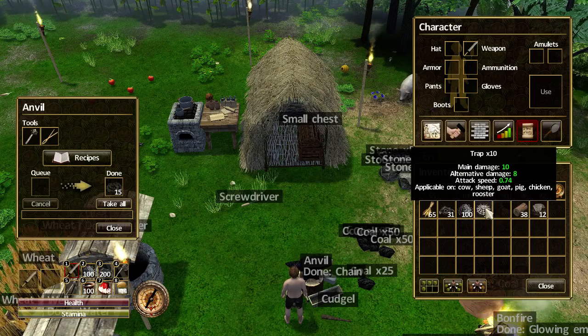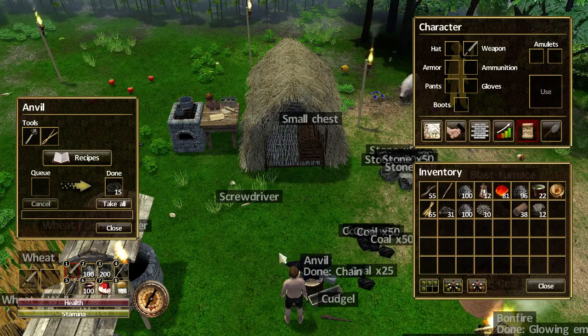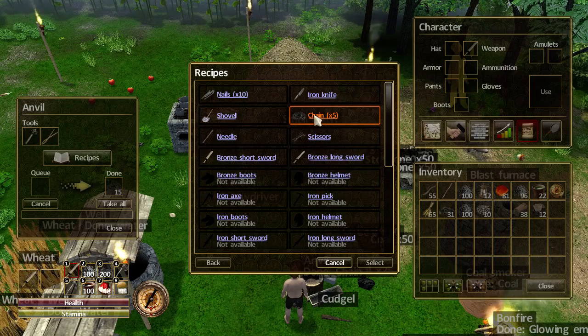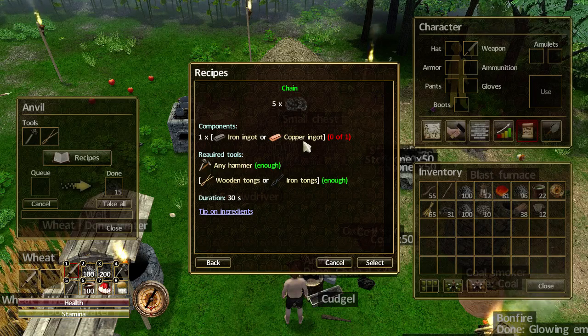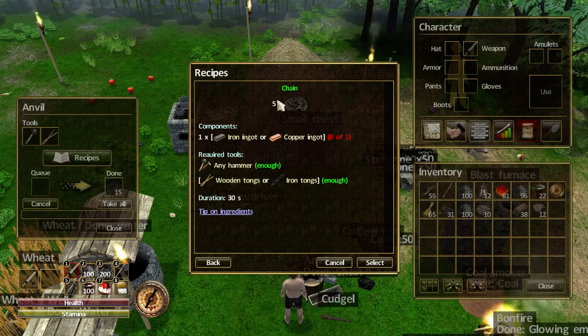But of course we're going goblin hunting. So in order to do that, you go to your anvil and go to recipes. In the recipe list now you'll see there's chains. And if you click on the chains, you'll see it requires either one iron ingot or one copper ingot.